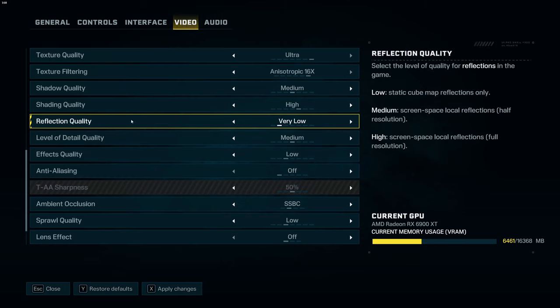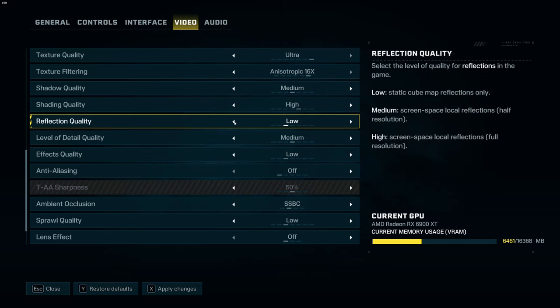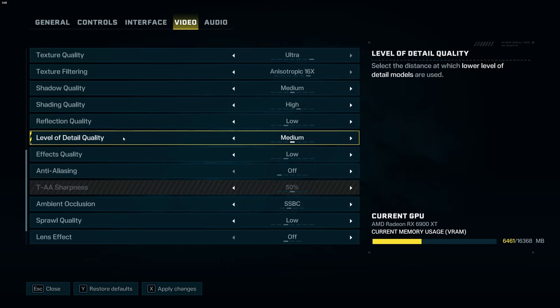Reflection quality is another setting that takes a lot of resources. If you're getting random FPS drops when fighting, it's probably because of reflection or effect quality. I recommend going with low or medium for reflections. For NPC quality, definitely go with low.